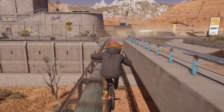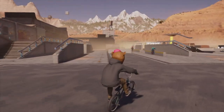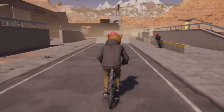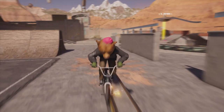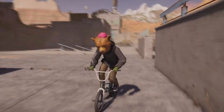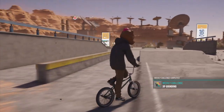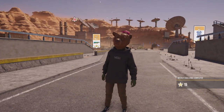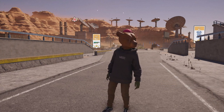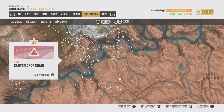Moving on to the three grind transfers with BMX — all you have to do is link up three rails in one grind, basically like this. Then accumulate 100,000 points total on BMX grinds, which you'll get just by doing grinds and tricks off those grinds. It doesn't take too long — just get it done in free roam. That's what they mean by three grind transfers; pretty easy.